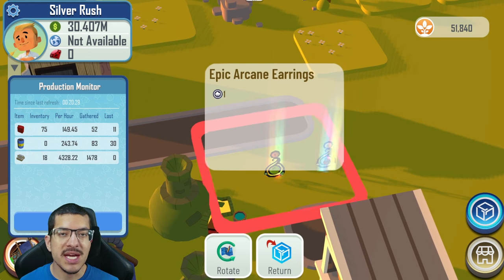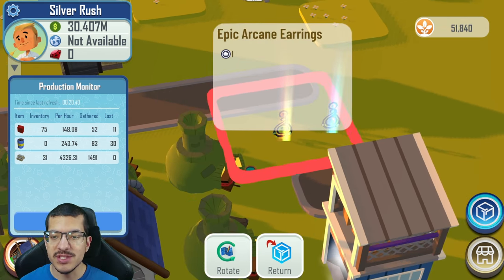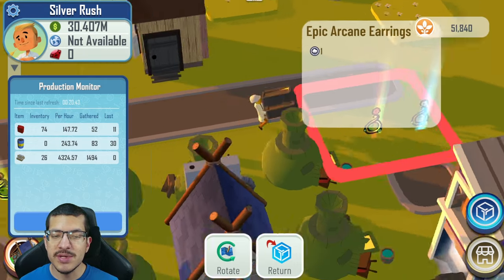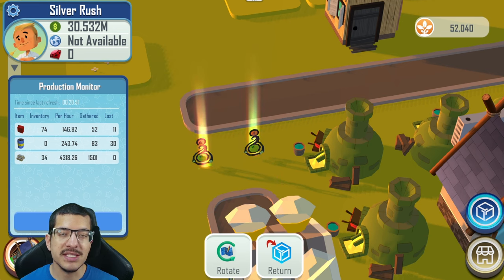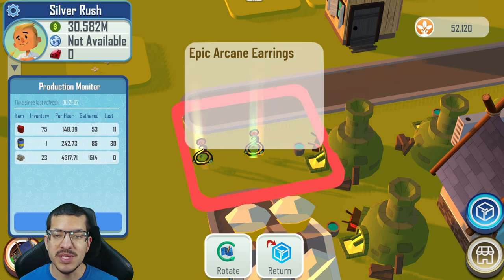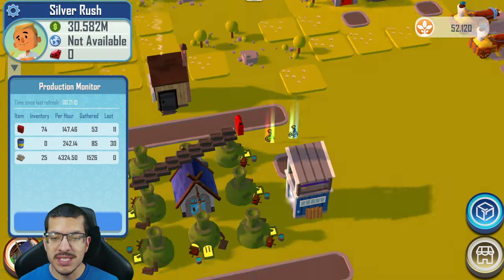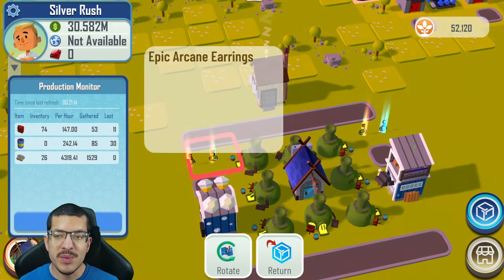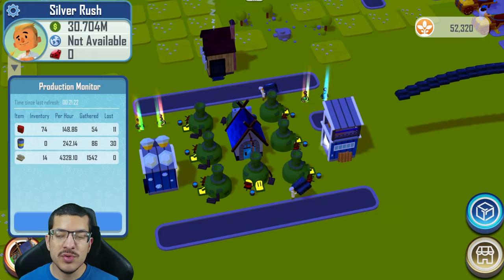The epic Arcane Earrings add a 10% craft time reduction to all forge crafts and a 50% faster movement speed. These Arcane Earrings stack up to four times as part of the Arcane Artifacts set of NFTs. The Arcane Artifacts set stacks up to four — they can be the same type like earrings, or different types like earrings and a ring. In this example I'm using three epic Arcane Earrings and one rare Arcane Earring, since that's what I have.